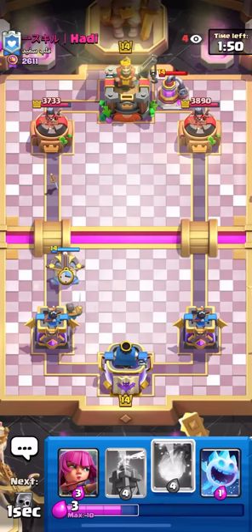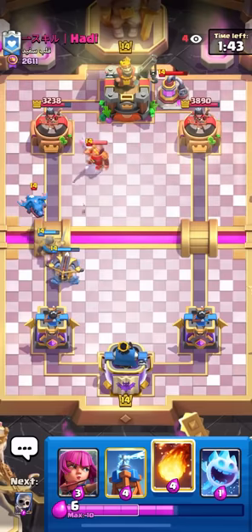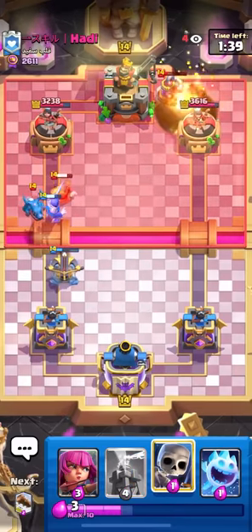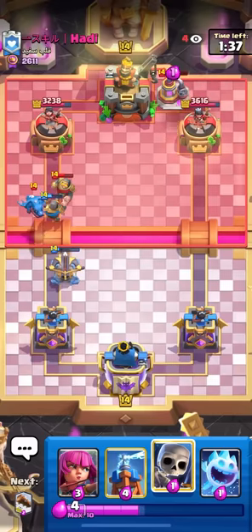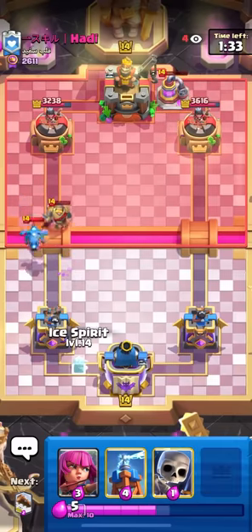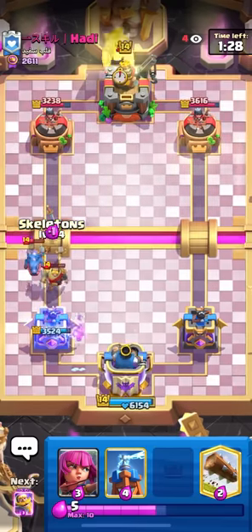He's probably going to go Electro Dragon. So I'm just going to kind of let this go and then Fireball the pump. It seems like I should have a fine time defending this. I also think I can activate the King Tower with this interaction, obviously with the Electro Dragon. I think we're going to get a positive trade out of this. The King Tower is going to be very, very important for the rest of this game.